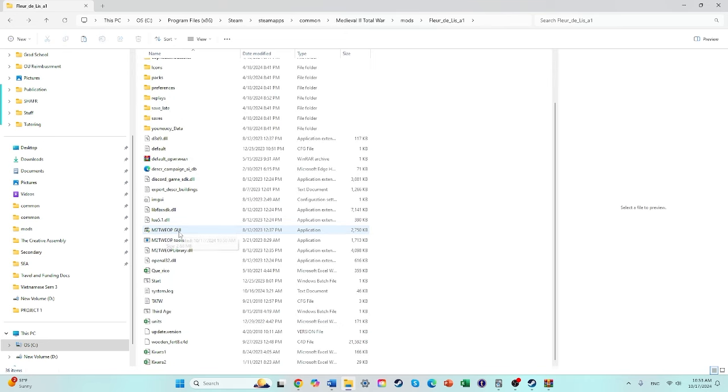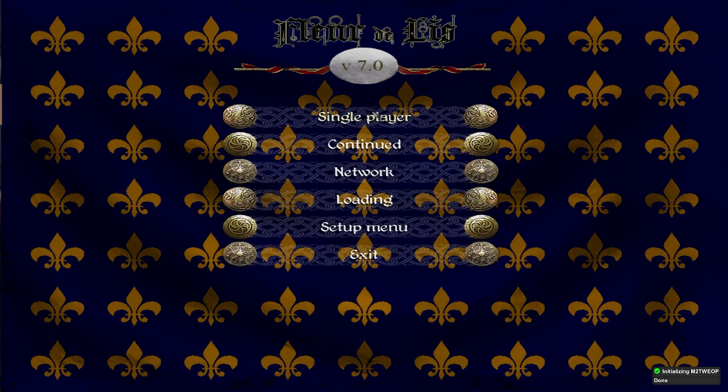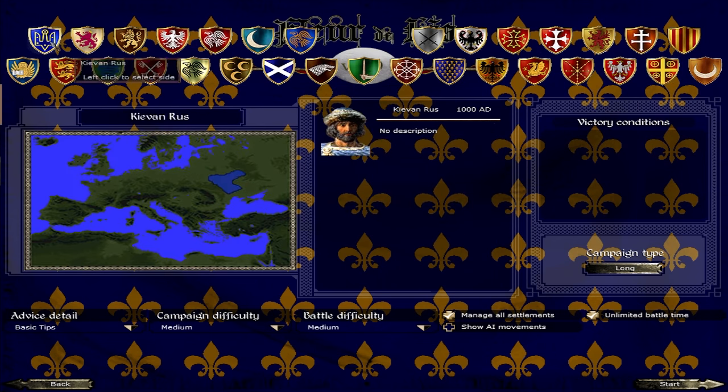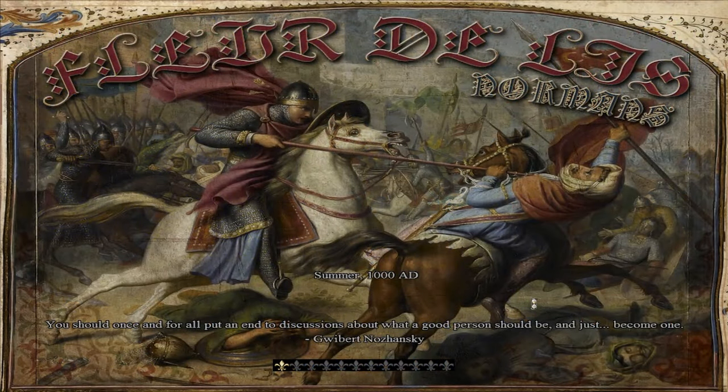Once you've done that, you're ready to go. Launch the Medieval 2 WEOPGUI. Here you are at the main menu — very beautiful. In single player main campaign there are clearly new factions; it doesn't look like there's a description, which might be part of the translation. There's a Kingdom of Italy and it looks like all these factions are playable. Venice, Normandy — here they are — and let's look at France and just load in to see what happens.